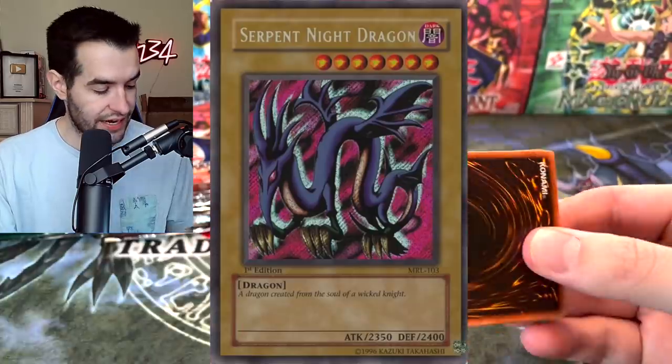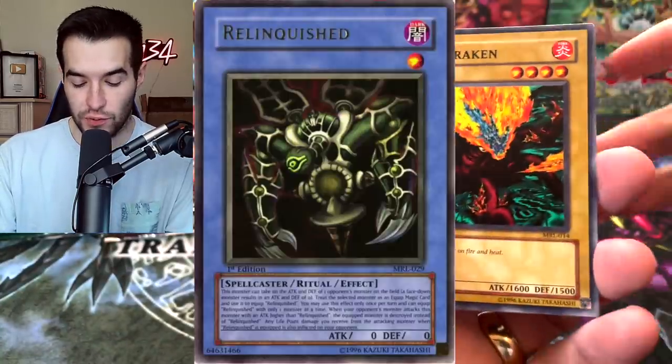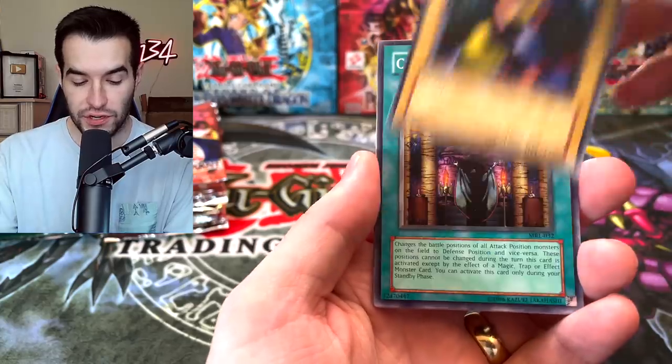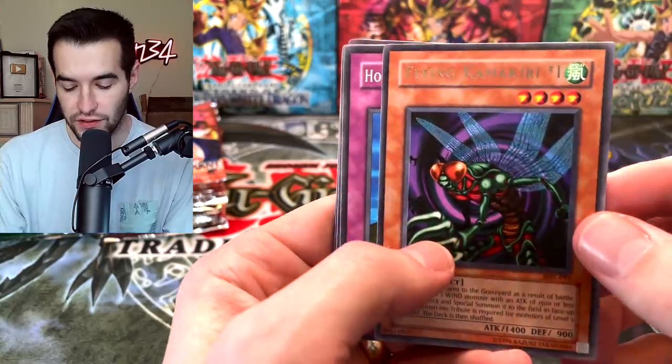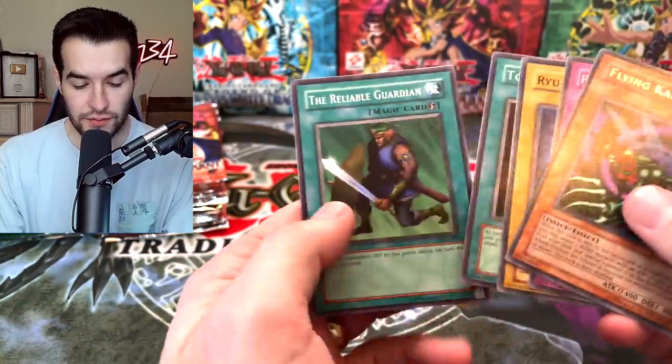Can we pull Serpent Night Dragon? Can we pull Relinquished? Fire Cracken, we got the Dark Witch, Curse of Fiend, the Crab Turtle - that's a plus - Hungry Burger, Flying Kamakiri Number One. These all have like shifted rare names, interesting. Toll.